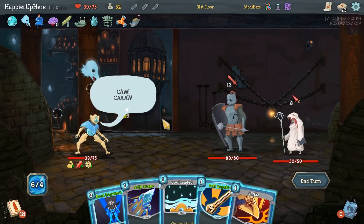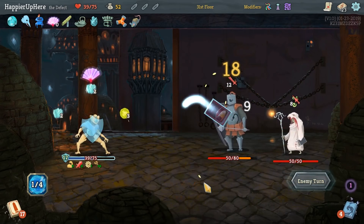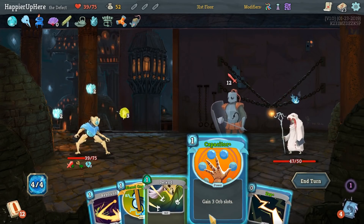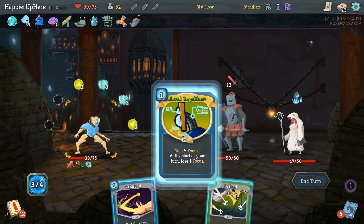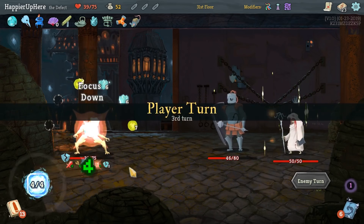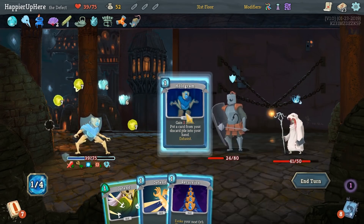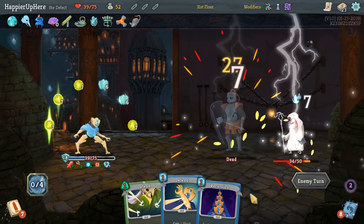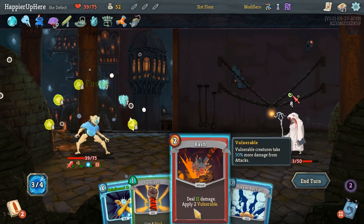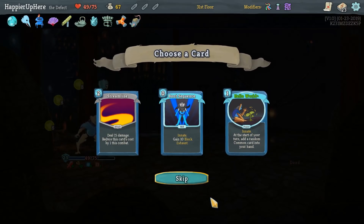Big question is if I should rest in the next space — let's see how this combat goes first. Boot Sequence, Self Repair, Cool Headed, Cold Snap, and then double Strike. We should be fine — we're also going to get 10 extra HP from Cool Headed, so I think we'll risk it without resting. Let's do Capacitor, Zap, Biased Ignition, then rebound the Defragment and Defend. We are losing focus each turn, so let's try to kill on time. Hologram another Ball of Lightning back. We'll do 24 damage next turn.